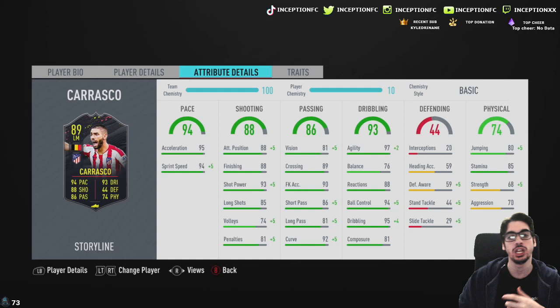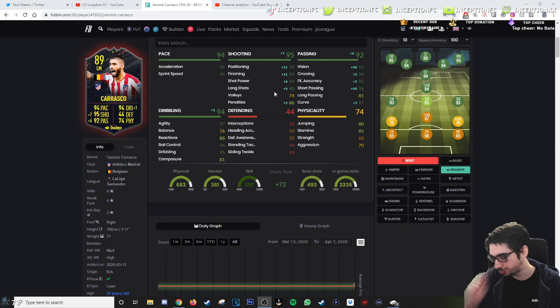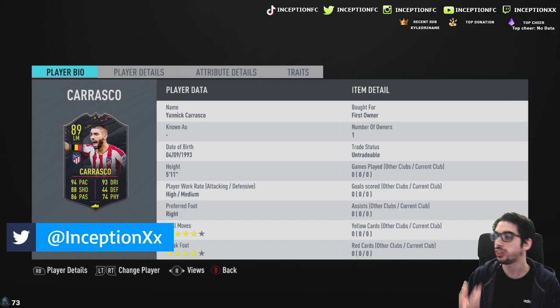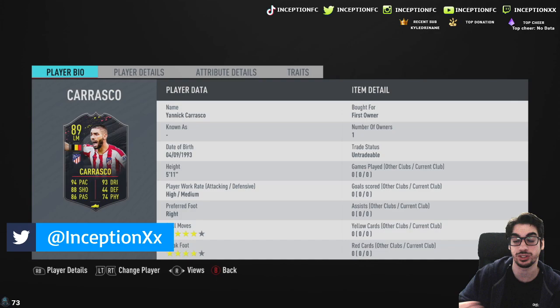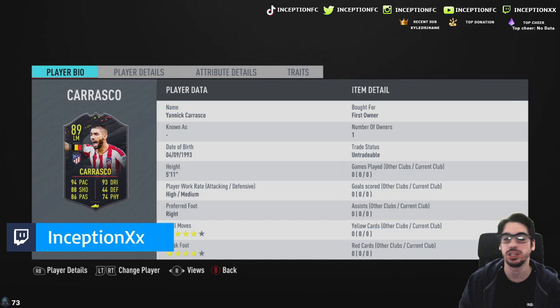I want to try him out first on the Deadeye chemistry style because, if you guys can take a look, the boost you get for attacking positioning, finishing, shot power and passing makes the card very interesting. If we try him out with Deadeye, we'll be able to see if his dribbling needs to be improved and if the composure affects the card a lot — I think it will a little bit. The main thing I want to see is off-the-ball movement with his high medium work rates, because that works really well on the sides, striker position, and CAM position. But it's also the dribbling responsiveness on the ball — that's the biggest thing we have to test out.